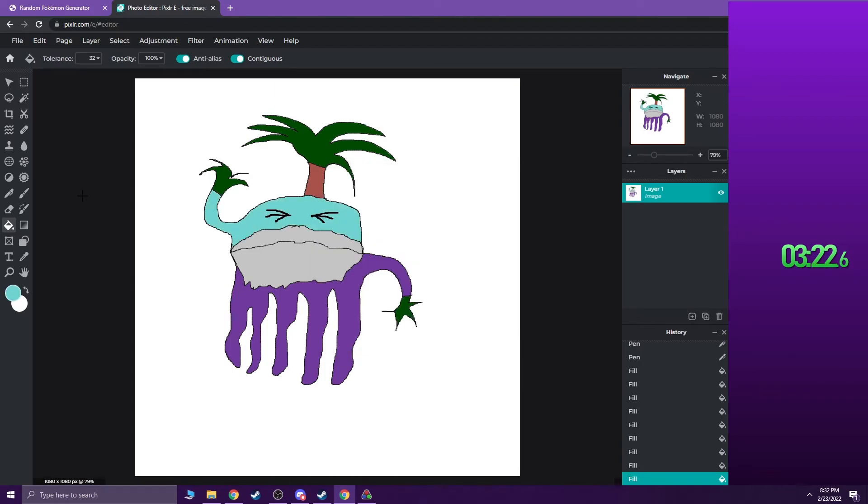Oh my god. It's missing something. That's what it was missing. This is not good. 20 seconds to make this look better. Ears. Yeah, that's what we needed — ears. One of his ears is purple. Okay, and finish.